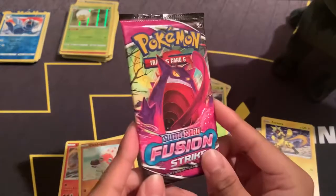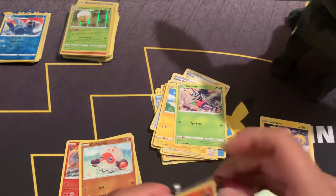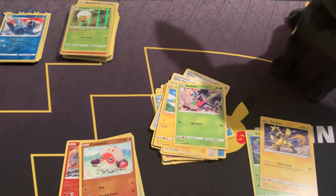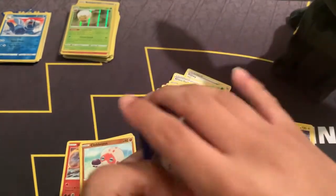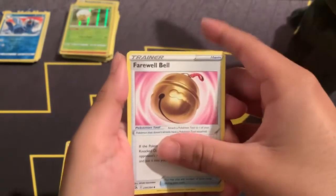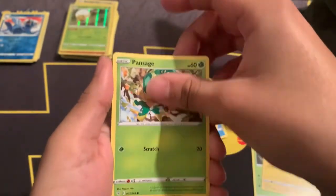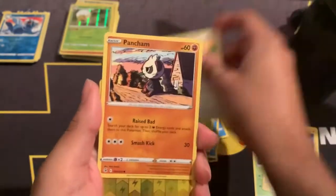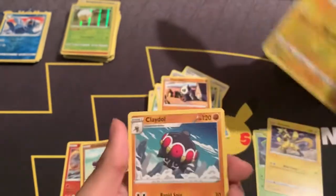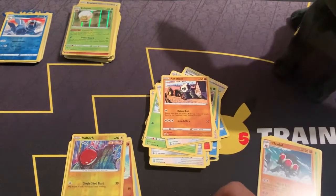All right, Gengar — will you have something for us? Tapping Umbreon for some good luck. Last pack magic please, because we haven't got anything good yet. Pack open — Fire Energy, Ninetales, Farewell Bell, Lopunny, Sizzlipede, Clefairy, Pansage, Wooloo, Pangoro. Reverse holo Voltorb. And in the back — Claydol. Wow, Fusion Strike did not do us good.